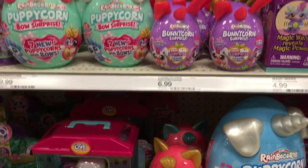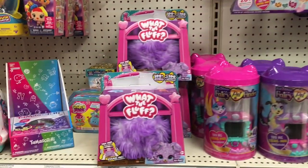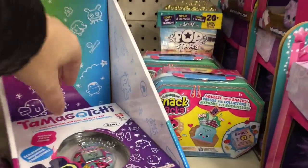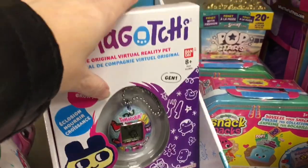We got some Unicorn Rescue, we got a lot of the little Rainbow Corns, Puppy Corns. What the Fluff — that's cute. And then look at this Tamagotchi. I love the different art designs on those.